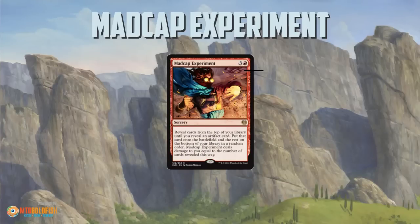Madcap Experiment, when you read it over, you think: okay, I get an artifact, that's really awesome, I can get a big super powerful artifact. But there's another way. If you read it the opposite way, you can read Madcap Experiment as: play zero artifacts, reveal your entire deck, and get dealt a ton of damage. If you cast it on turn four, you're probably taking 40-some damage depending on how many cards you've drawn. So you can read Madcap Experiment as four mana, deal 45 damage to yourself.